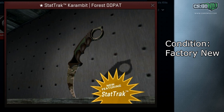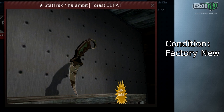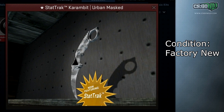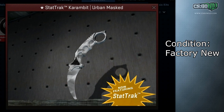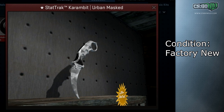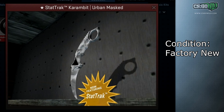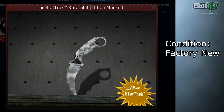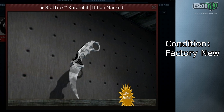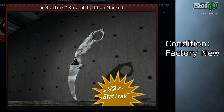There's also a bunch of Forest DD Pat and Boreal Forest StatTrak Factory New items that are one-in-the-world, including the StatTrak Karambit Forest DD Pat Factory New and the StatTrak Factory New Karambit Urban Masked — only one registered of each. These were all owned by one guy who used to be a massive market botter, buying up rare items from the marketplace. He sold all those skins to the Dubai collector. Pretty much all the people that own the skins in this video are rich Arab collectors.